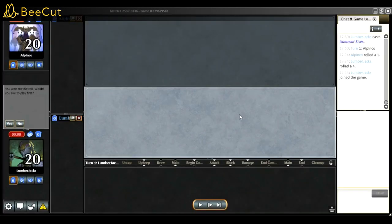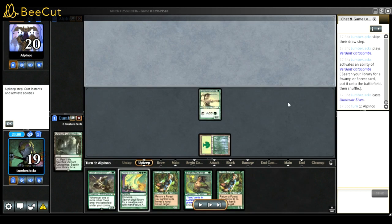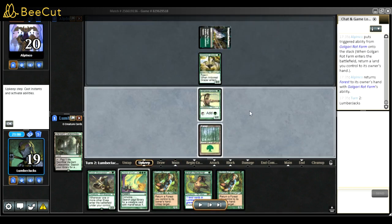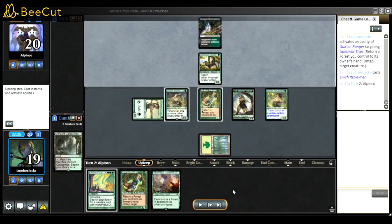Game one: I kept this hand because I had a couple of Quirion Rangers and a Llanowar Elf. Against Amulet Titan, I know they play the new crazy land and I was scared because I didn't have a combo piece. I'm only on two Forces of Vigor, which is a bit scary against them. I decided to go for Warmaster plus a bunch of stuff.